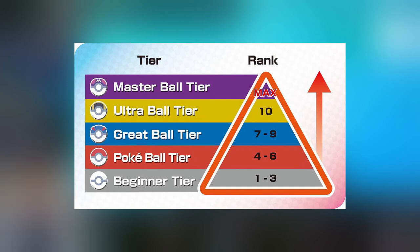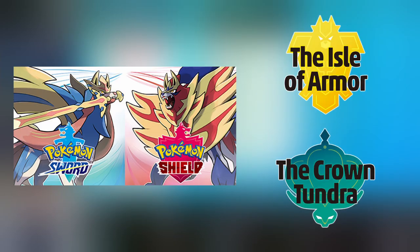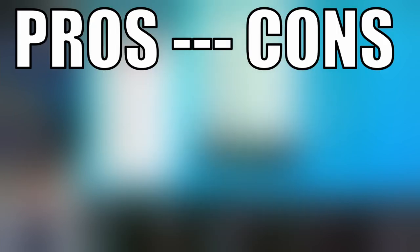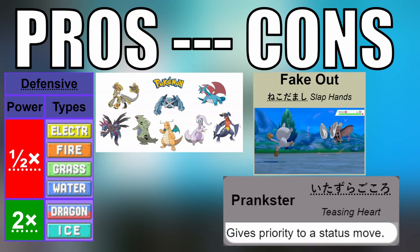Quick summary of the rules: doubles battles, you bring 4 of 6 Pokemon. Pokemon from the base game and both DLC are allowed, with the exception of restricted legendaries as shown on screen. Now I have mixed feelings about only using dragons. It's generally a good defensive type with some amazing stats and pseudo legendaries, but they lack support moves like Fake Out or coveted abilities like Prankster.